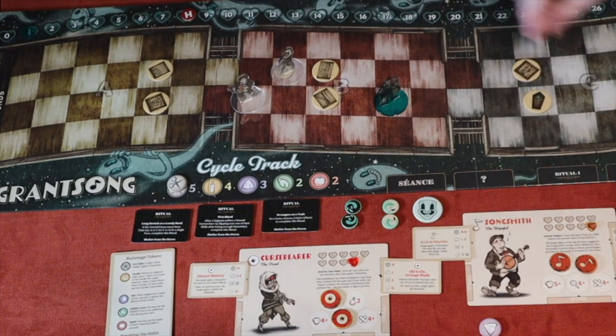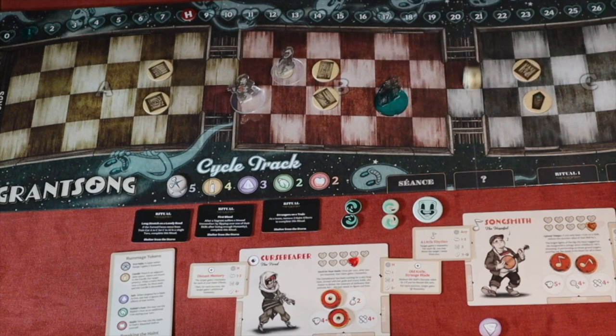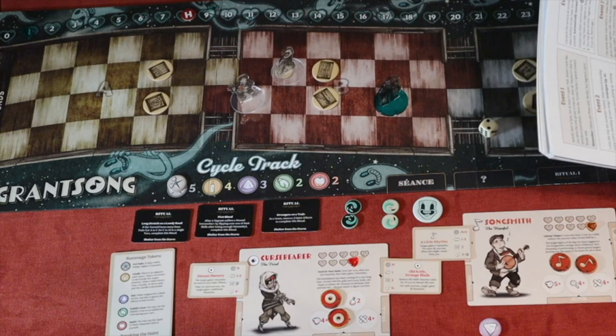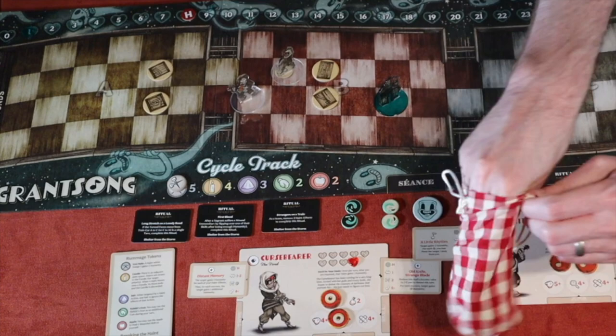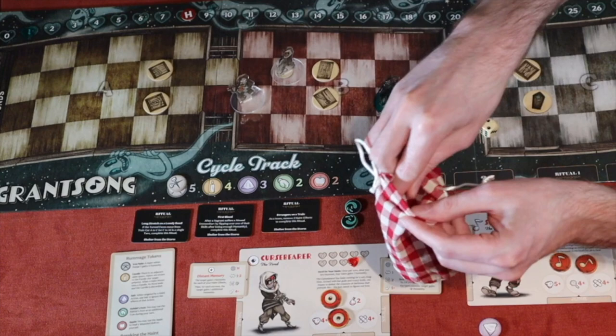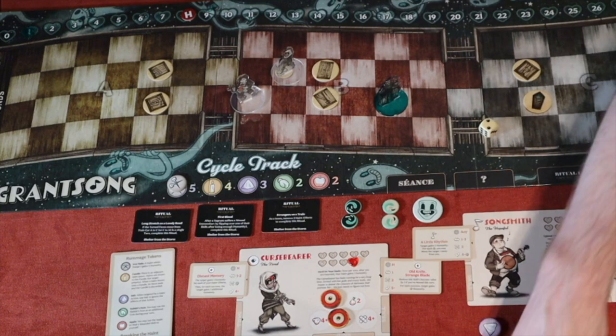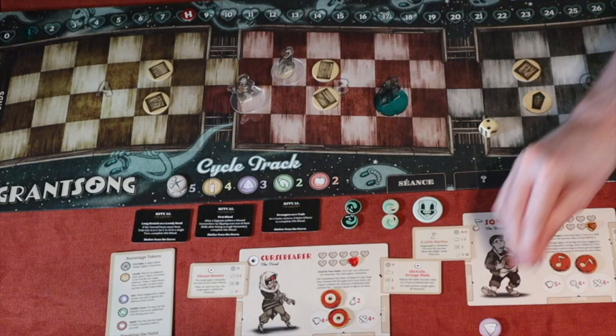A six triggers exploding dice — you roll again to see if you can get another success. I got one success, and I only needed one. The result says 'rummage two' — meaning draw two and keep one. I draw a salt and an iron nail; I'll keep the iron nail to deal humanity damage. The event also lets me give the other drawn token to any other vagrant, so I pass the salt to the Song Smith.